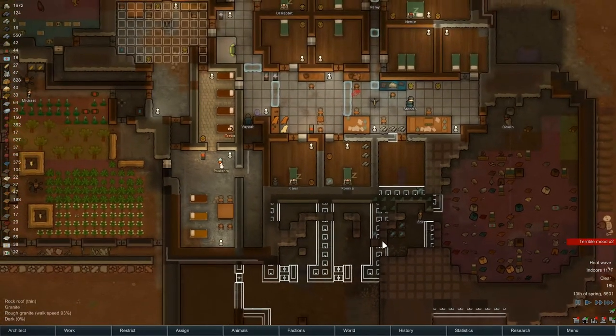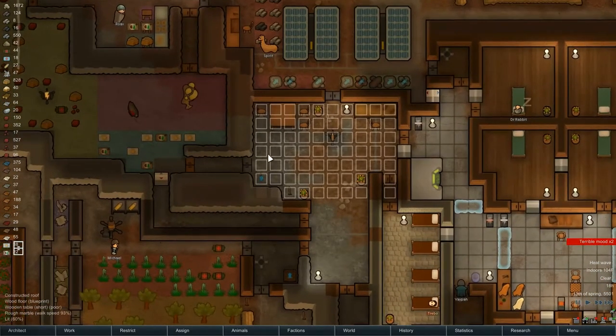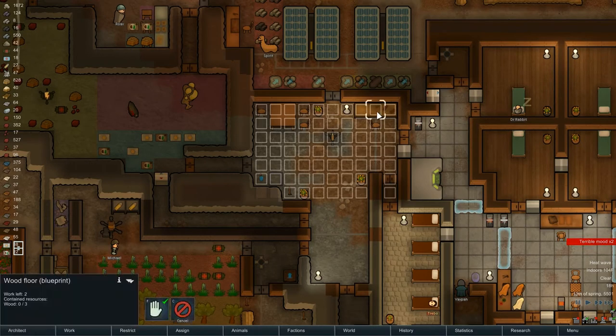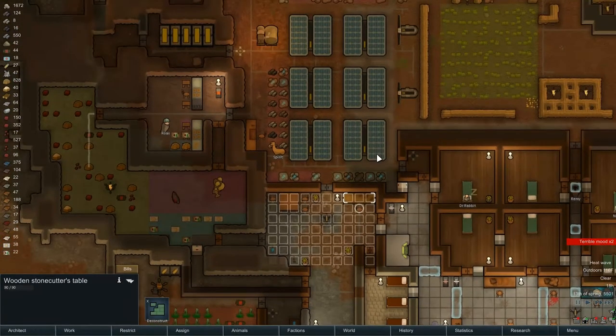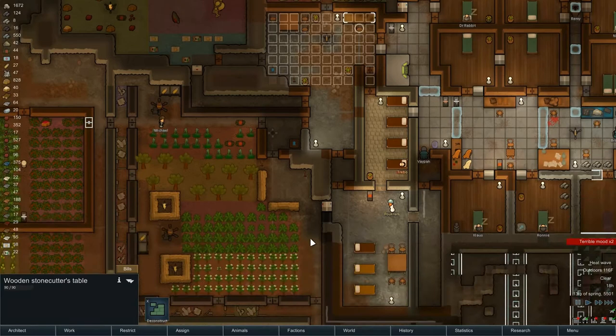What else is going on that I've changed before we get going? I'm going to pretty this area up a little bit and make it more of the dining social room — put a pool table in here and kind of clean this up. The woodcrafter's table, we could get outside. It would be kind of nice to have it in a cool place. We're in spring now, so for the summer.